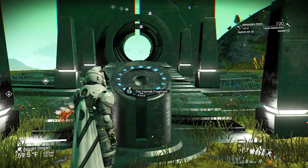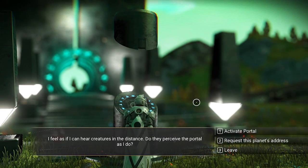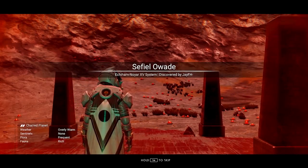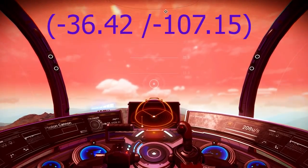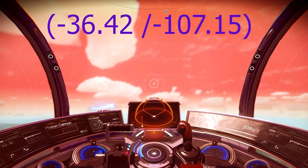The first multi-tool is going to be a blue and green experimental multi-tool with a blue crystal. Make sure to take a screenshot of this glyph after I finish. You will land on one of the hot planets, so we need to go to our ship.